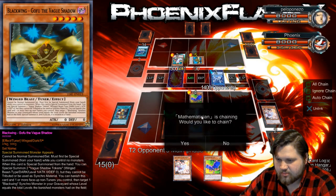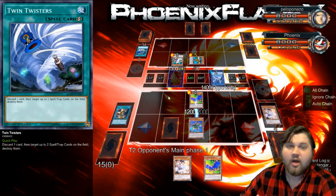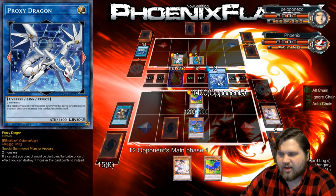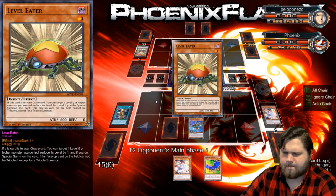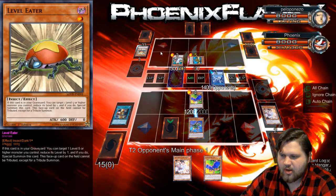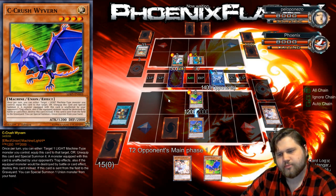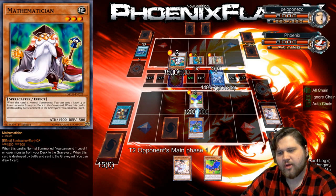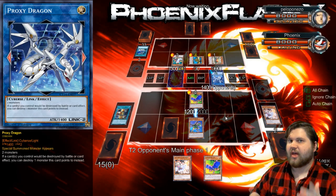Did he just not summon tokens? Oh, he did summon tokens — he made them into a Proxy Dragon. I see. I was being blocked by the prompt. Level Eater — alright, Level Eater on the GoFu. I would have thought that would have been your first play, because then you could have made Link Karibo. Or maybe your deck is just TCG legal — I could respect that.